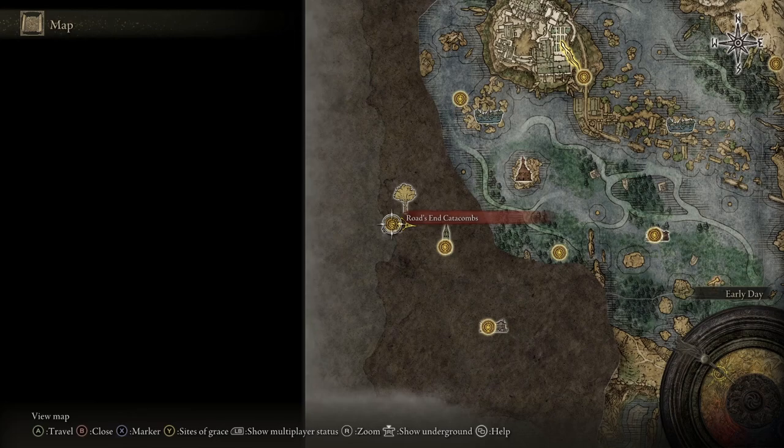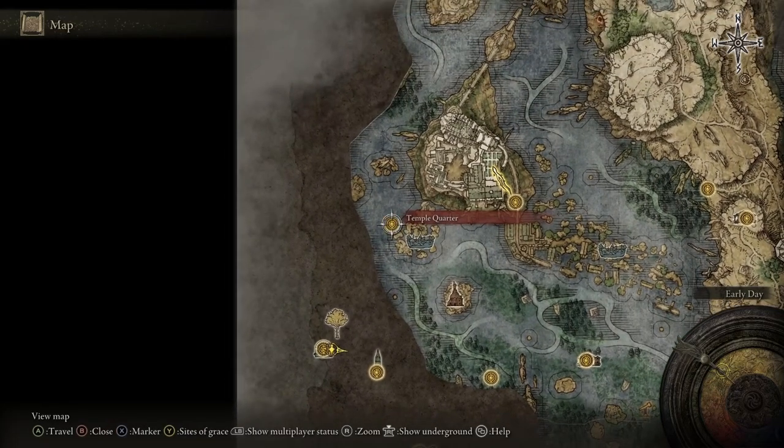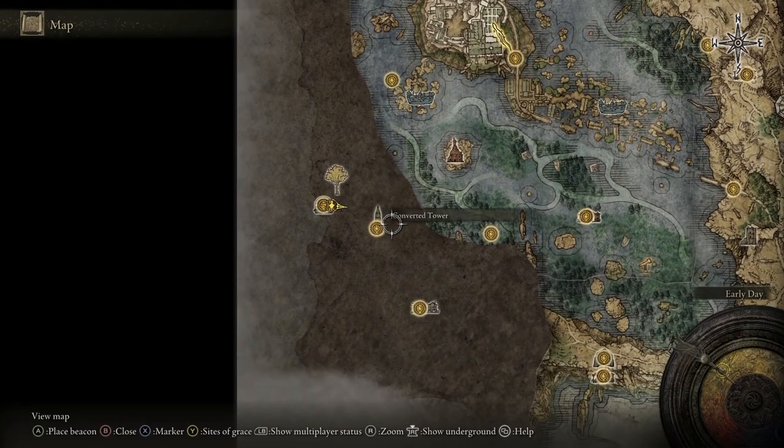The Snail may be found in the Rhodes End Catacomb. To find the Catacombs, head to either the Temple Quarter Sacred Grace or the Converted Tower Sacred Grace.